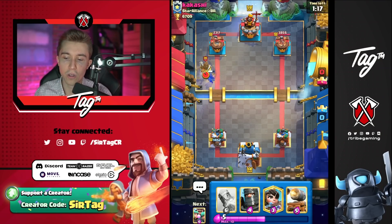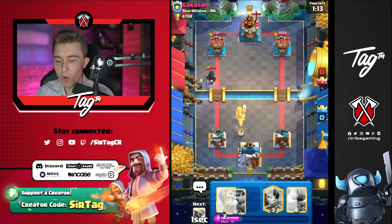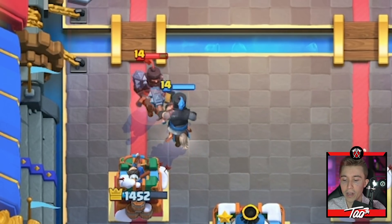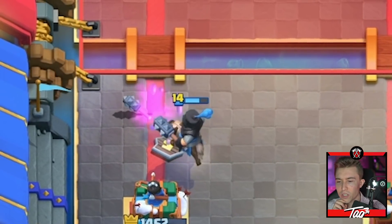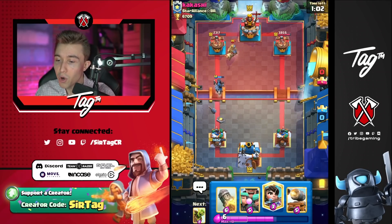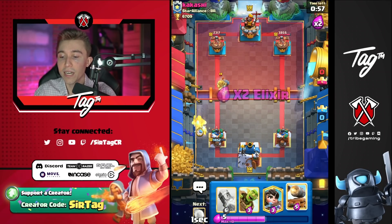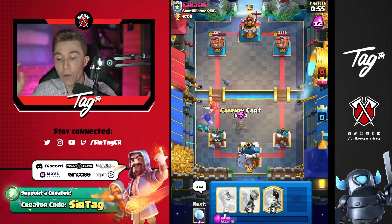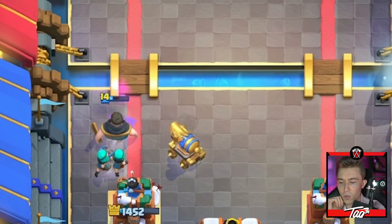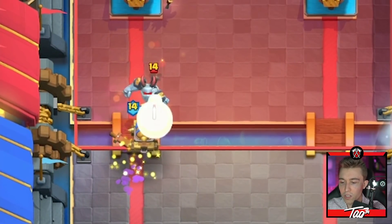He goes for dark prince — we'll go for our own dark prince. His shield is gone so ours is going to win, especially fighting on our side of the map. Princess at the river doesn't make that much sense in this matchup because he'd just go for a giant in front and screw me over. But this guy doesn't have log, so I should have a very good matchup if it scales into the late game. He'll probably fireball the rascals — yep, there it is. I'm not going to spend too much elixir. Fireball is out of cycle and he's going to go in for a miner.